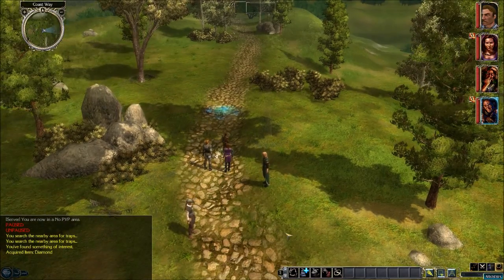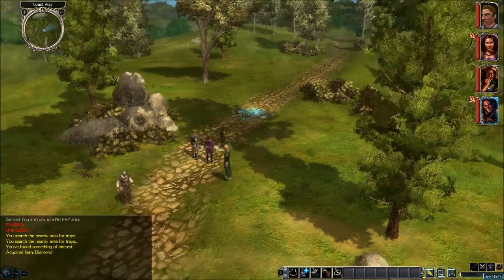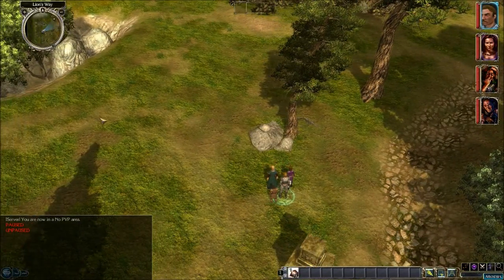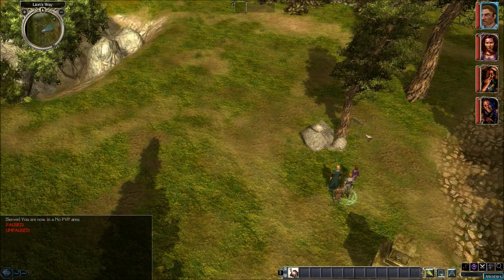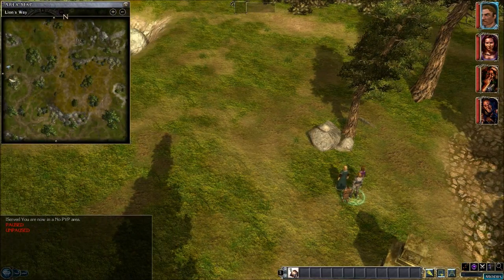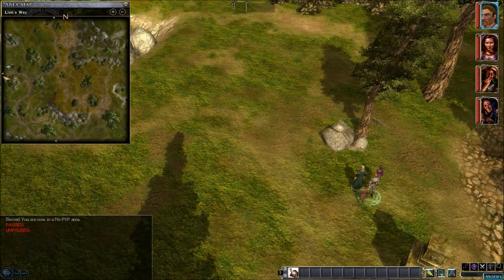That diamond can be sold for around 560 gold, depending on your appraise skill. So that's the gist of how to find the diamond. Now we're going to go see if we can find the ring of protection. For the second of the three hidden items — the ring of protection — this brings us to Lion's Way. On the map we are over here on the west side, which is where you first come in when you first start playing the game.